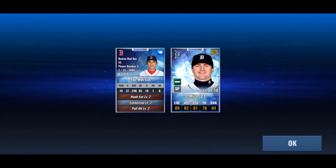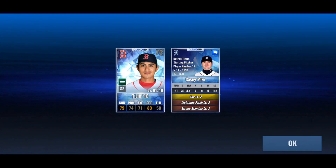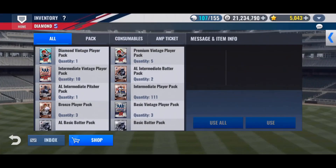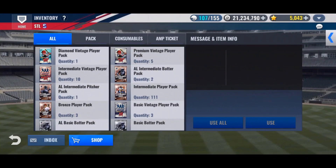Casey Mize and Su Wei Lin — I've seen his card around for a while, never heard of the player though. Casey Mize is supposed to be good — he had a solid year. 3.71 ERA, 118 strikeouts — that's looking pretty good to me.